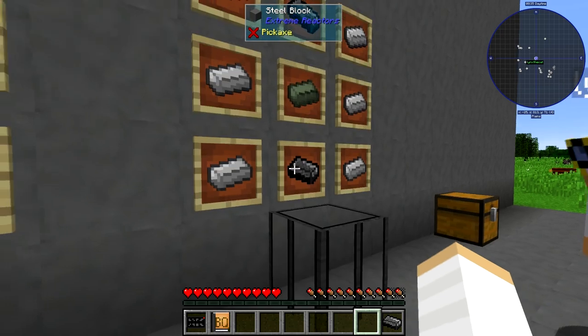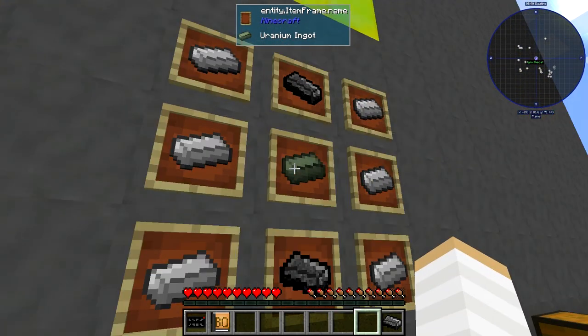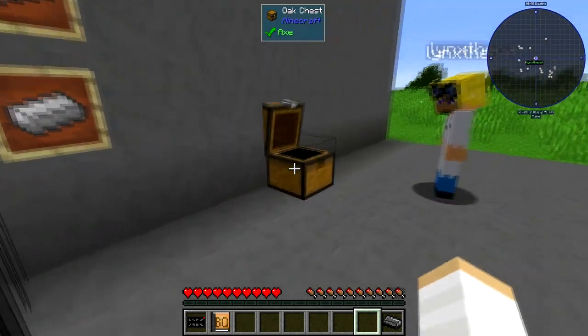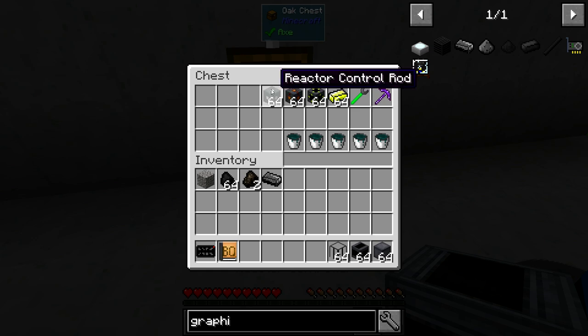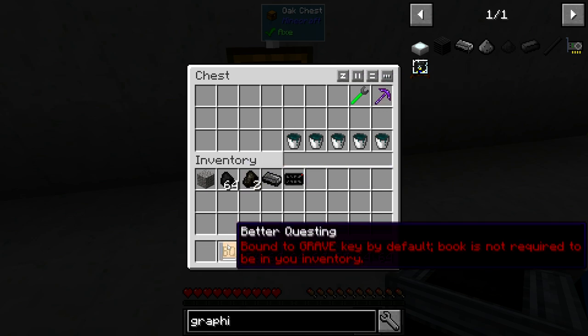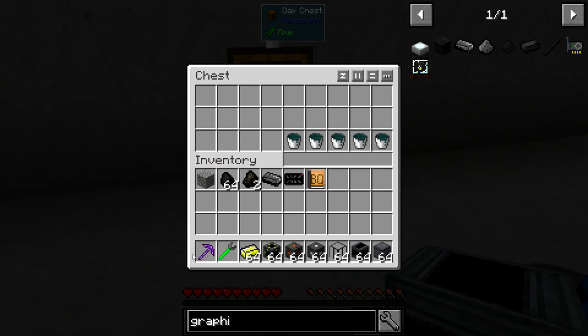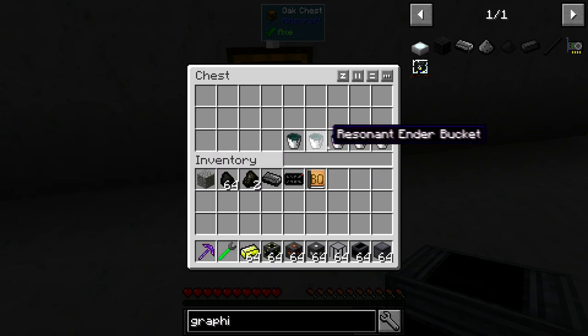And finally, we have the fuel rods — that's graphite, uranium, and iron. Let's build. Come in here and grab some of this stuff. You grab all the top row: the casing, controller, fuel rod, control rod, RF power tap, access port. Also grab the extreme wrench and the manolium pickaxe. Let's go over here and build this.